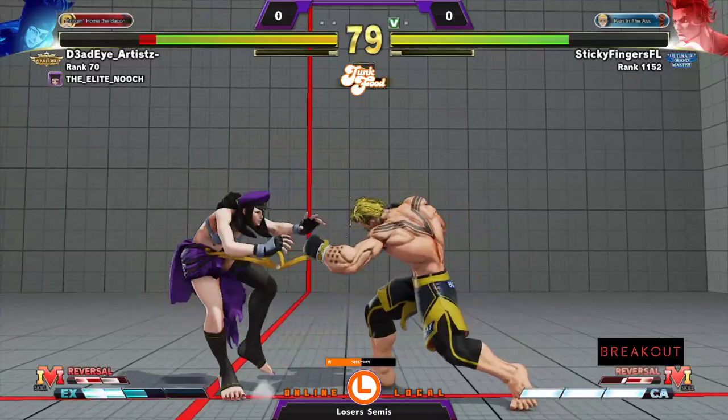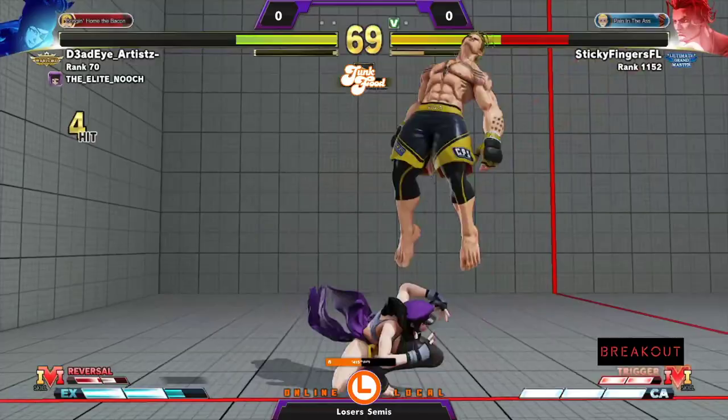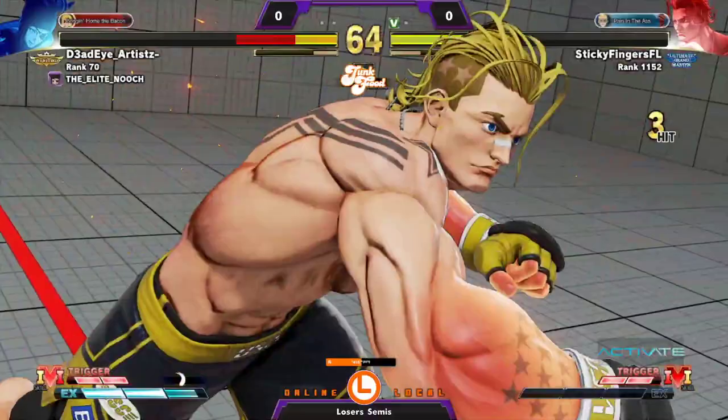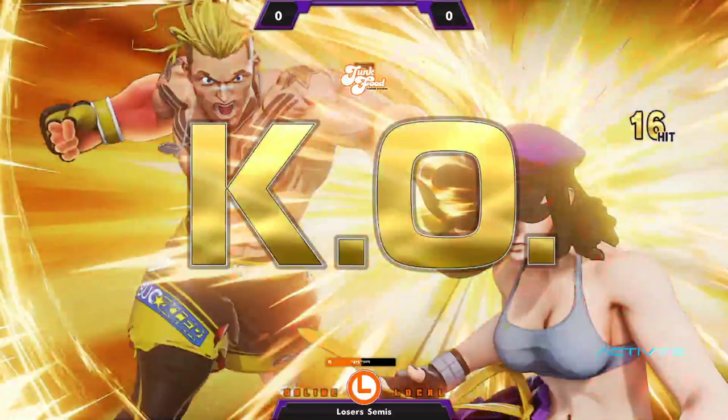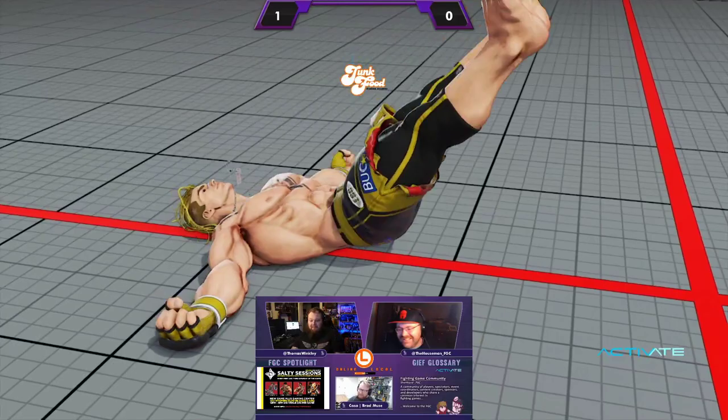Nice whiff punish again. Dead Eye Artist not able to take last round — Sticky was really able to eke it out with a big damaging hit. But Dead Eye is giving him a run for his money. Sticky Fingers is doing a great show of using those forward-advancing limbs that make Luke such a problem, cashing out that V-skill. Close though — trying to ensure they get out of the corner but it's not going to matter with that early CA activation.